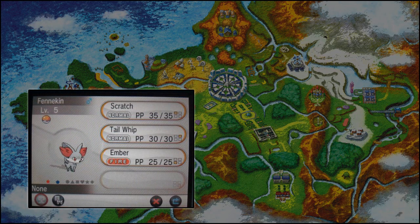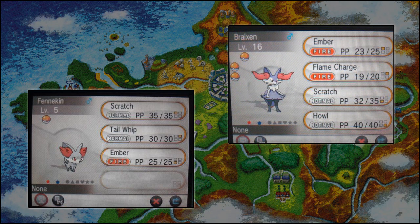Then we have a Shiny Fennekin, which seems to be a silvery grey colour with a red ear mark — red ear fire, I guess you could say. That's different from the fake image from ages ago, which was actually a purple colour. But then we have a Shiny Braixen, which is a purple-grey colour with dark red flame ears yet again. I haven't got an image of a Shiny Delphox yet, but I'll bring it to you as soon as I can find one.